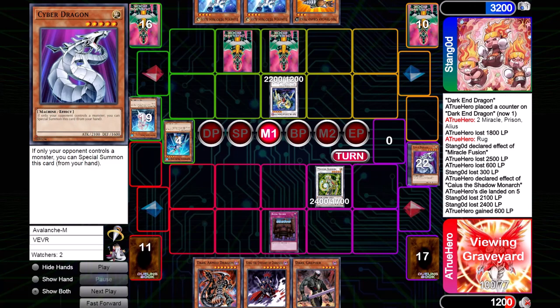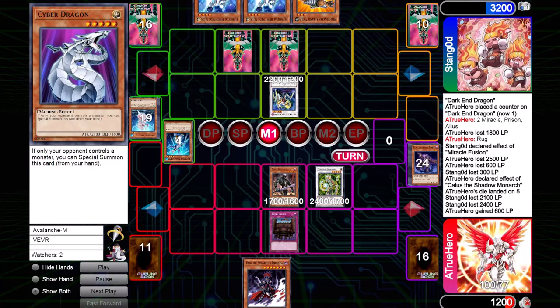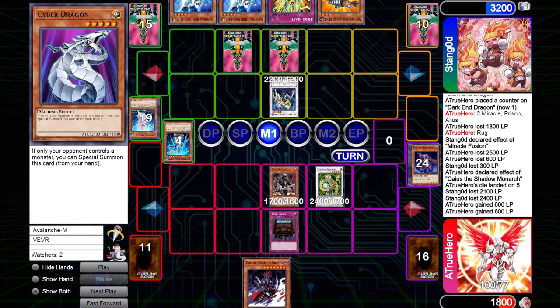I know he has Grand Mole, so I have to summon Dark Grepher. If I don't summon Dark Grepher, on his turn he summons Grand Mole, returns Android, attacks direct with Cataster, and there's nothing I can do. So I summon Grepher, pitch Dark Armed Dragon since it's dead, and send Plaguespreader. The problem is even with Plaguespreader in the grave, it doesn't help much — I can tribute for Brionac but have no cards to pitch, or make Goyo, but Goyo and Android can't deal with Cataster. The best play is simply to summon Grepher and pitch Plaguespreader in hopes that next turn I can make a level Synchro that can handle the game state.